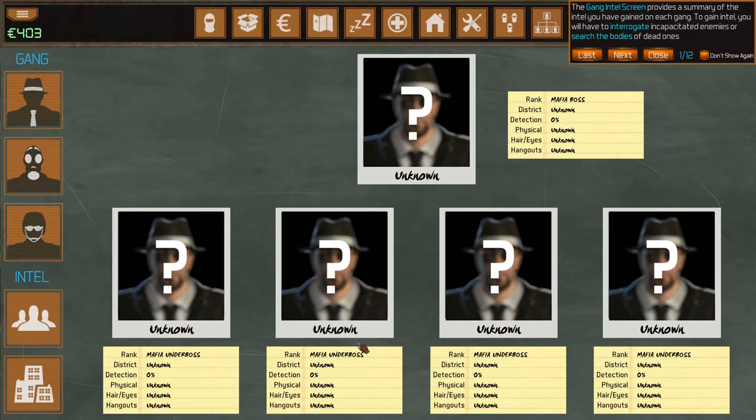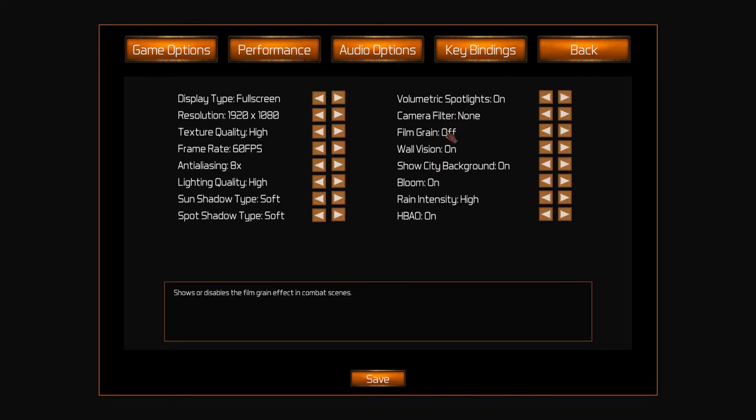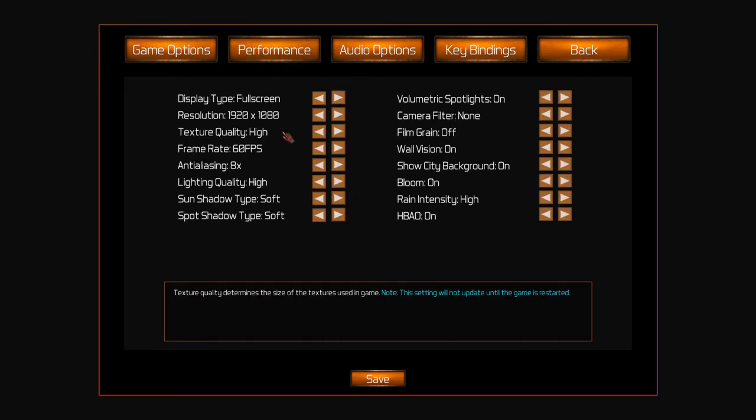An option has been added to disable the Film Grain — that's in the performance settings, so you can switch that off now. You can also switch between windowed and full screen. I'll post on the Steam forums more information on the best way to do this — you're probably best to open the Unity launcher. Previously the game was actually reverting you to full screen, but that won't happen anymore, so you can keep it windowed.